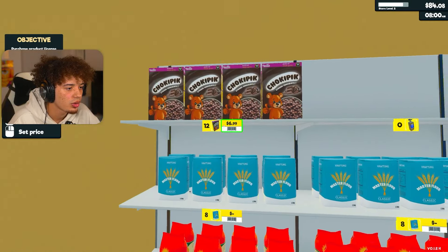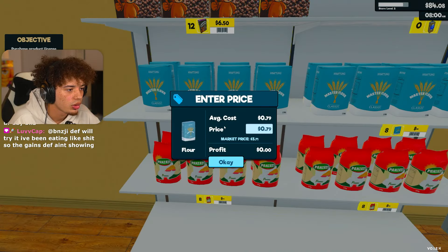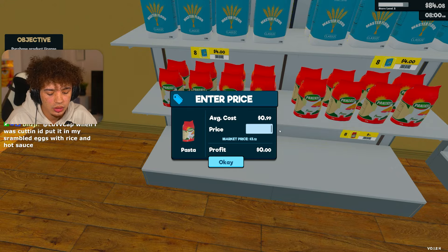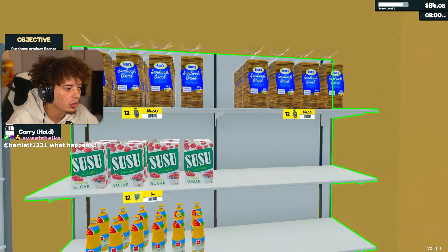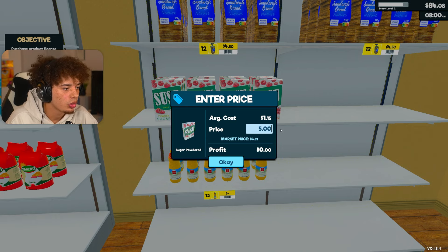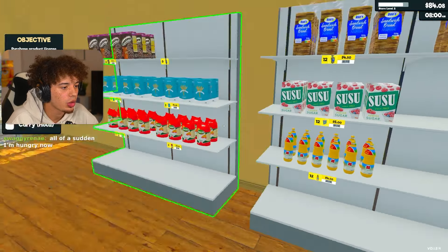Let's price our stuff. I want everything to be round numbers. Six fifty. We'll do the flour - we're going to do $4. The pasta we're going to do for $3.50. This looks good to me. The bread we're going to do at $4.50 - a little above market price. Sugar - market price is about $5, we'll do a little bit above that. And then our oil, let's just do $4.50 - market price for that.